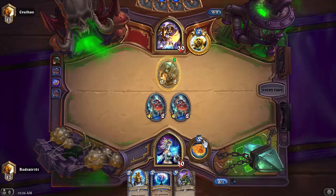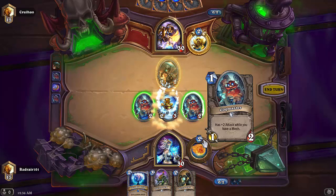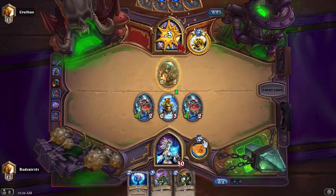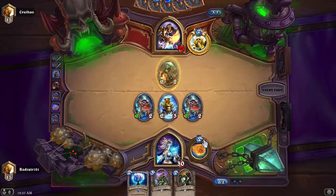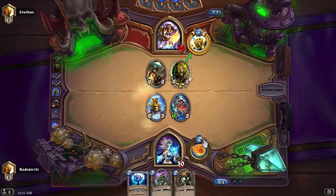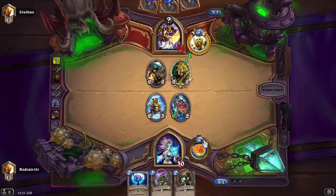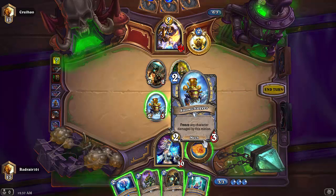I'll admit it might be a bad move, but sometimes it's good to rush the opponent and give them a little trouble. Snow Chugger looking good. I don't want to play the Mech Warper too early because I don't want it killed off — with a divine shield it's difficult to handle. Knife Juggler is definitely a card we have to keep an eye on. He also has a secret, which could very well be Noble Sacrifice.